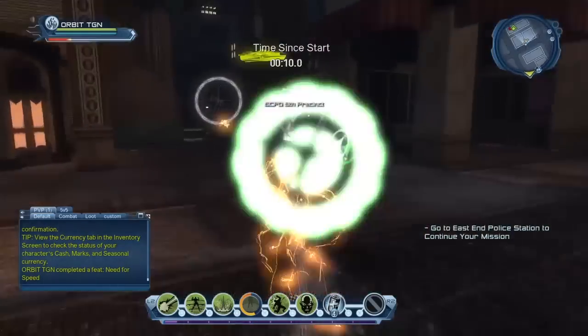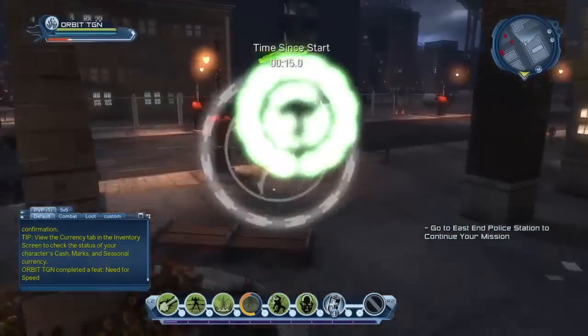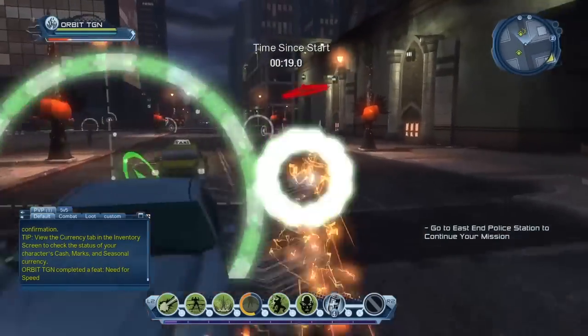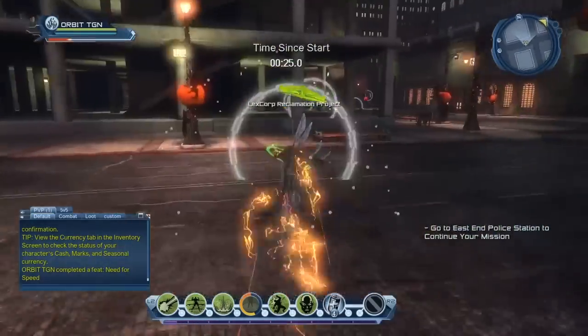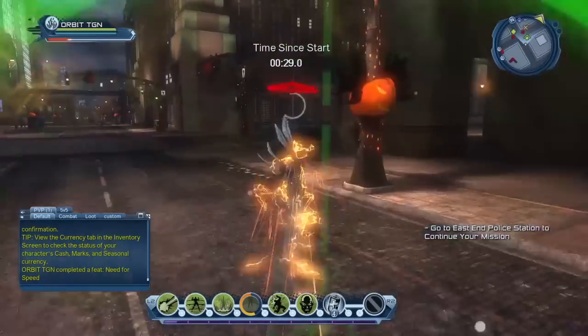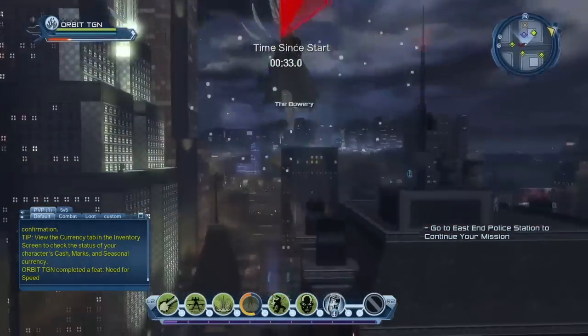Now the harder the race, the more XP you're getting, as you can see in this clip here — in less than a minute I had about 400 odd XP just for running around. This is a very quick and easy way to gain XP whenever you're on your way to different missions. Make sure you just do the race as you're on your way to your mission and you'll find you level up a lot quicker.